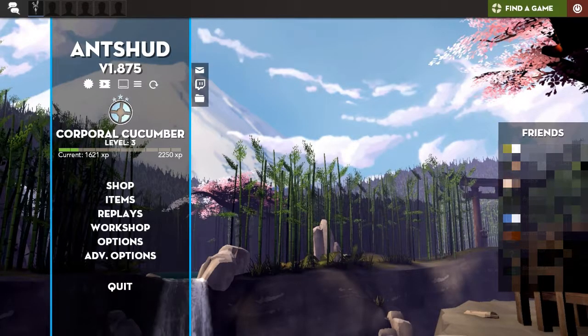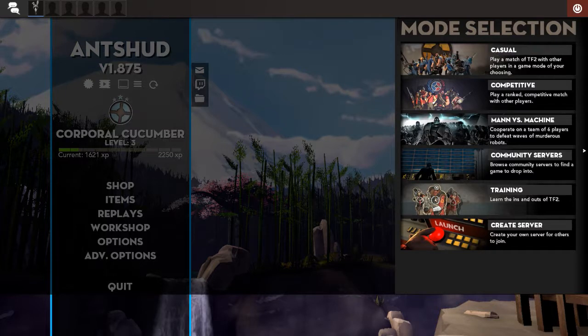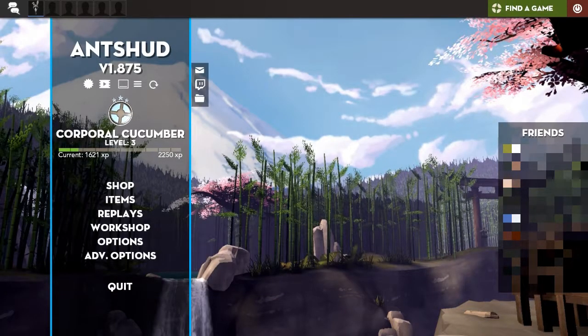Here's the main menu. The first thing you'll notice is the very pretty bamboo forest in the background — I'm a fan of that personally, it looks nice. The background doesn't have to be completely TF2-related. This bar at the top I'm pretty sure can't be changed in the newer TF2 updates, so that's there. But the font used is the same font throughout the HUD, which is quite nice — the pictures and stuff are all the same.